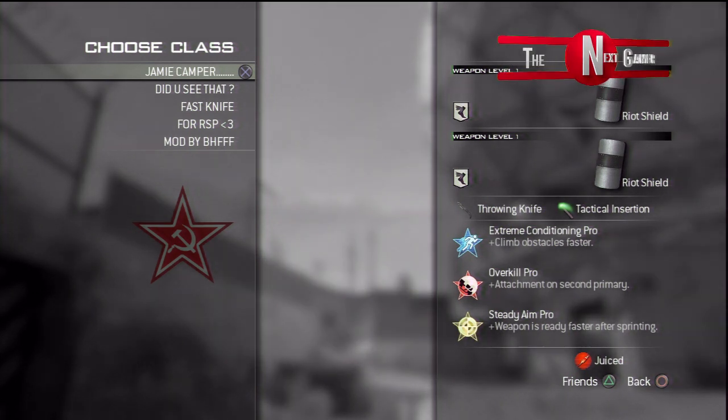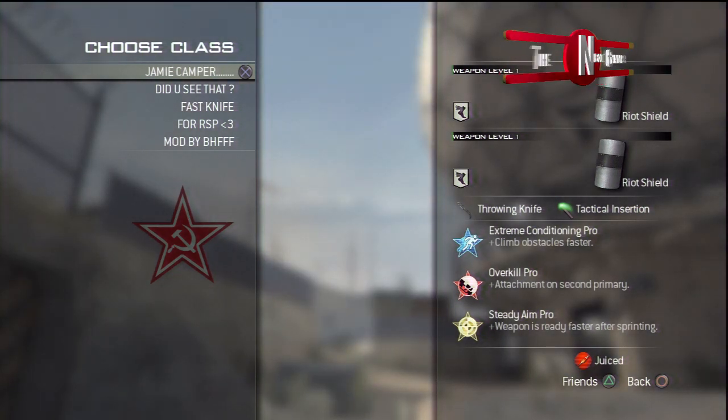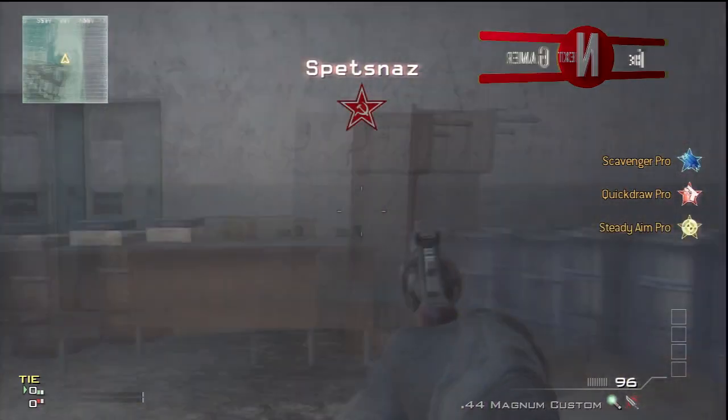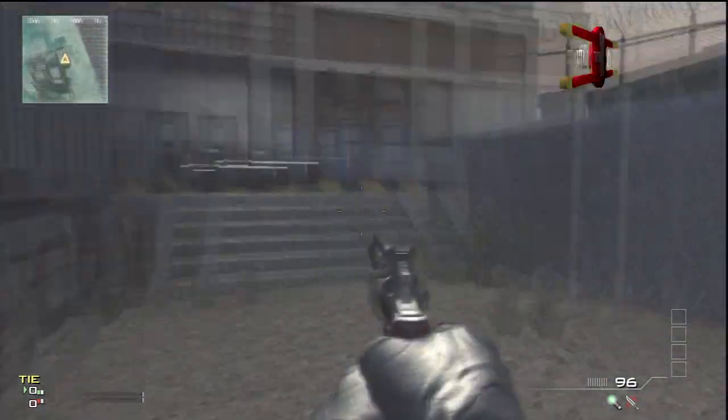So as you can see at the moment at this choose a class thing, you can see I've got two riot shields, so that's a mod. And I've also got that mod which has no gun but it's got the magnum, which has got the silencer — the following silencer. So as you can see, this mod, the silencer is following me.